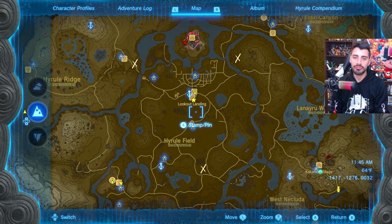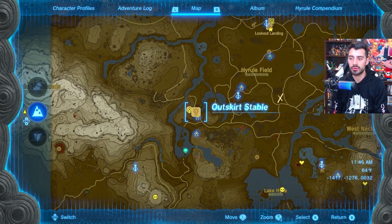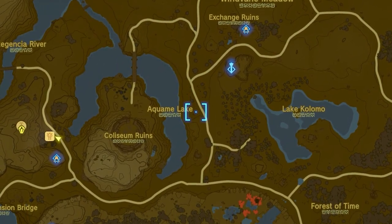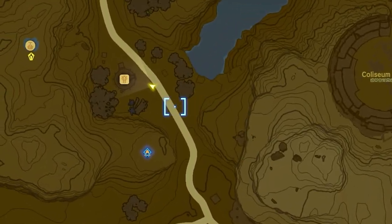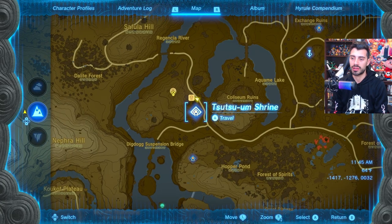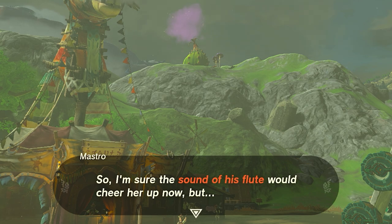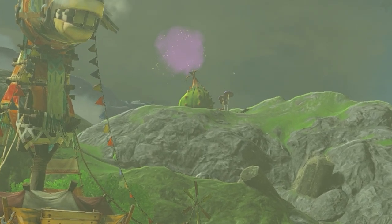With the first fairy unlocked, head south of Lookout Landing to Outskirt Stable — follow the roads past the Coliseum Ruins, or fast-travel to the nearby shrine. Speak with Mastro there; he says he needs a flute player to unlock the second great fairy, Kesa.